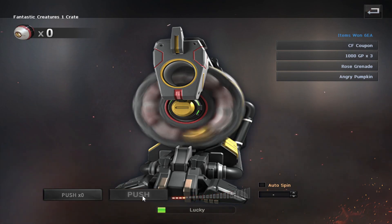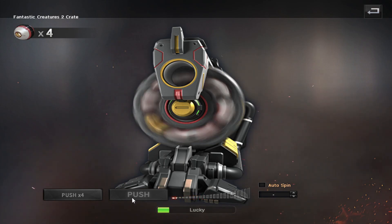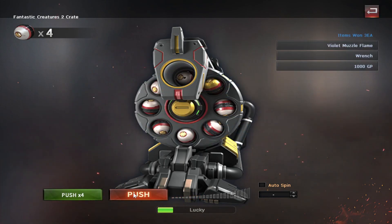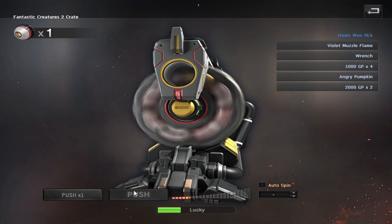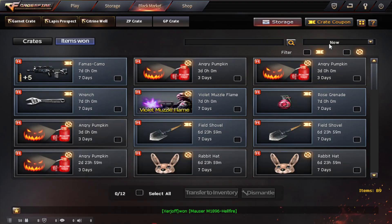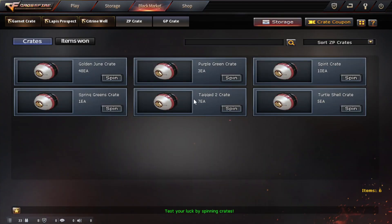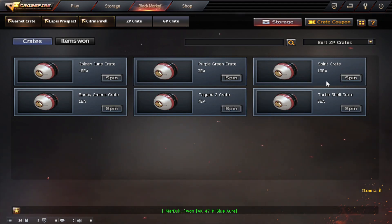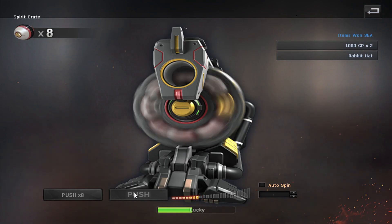Let's continue with these fantastic creatures — more like fantastic crates. But if I don't see what's in them I can't judge whether it's fantastic or not. For fantastic creatures one we won't be finding out. Let's see if that will change with fantastic creatures two. Very close — come on. That was pretty bad. When it misses by one, it's always so intimidating. Alright, no win, unsurprisingly.